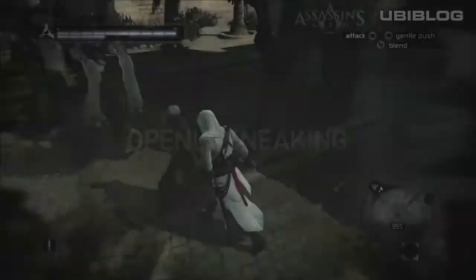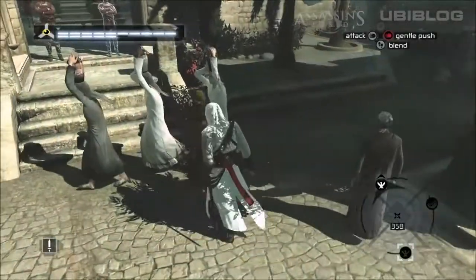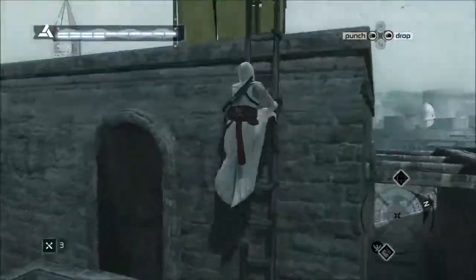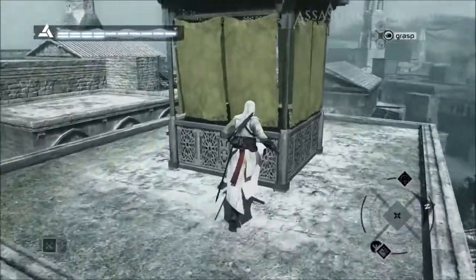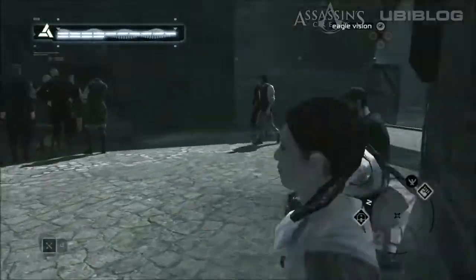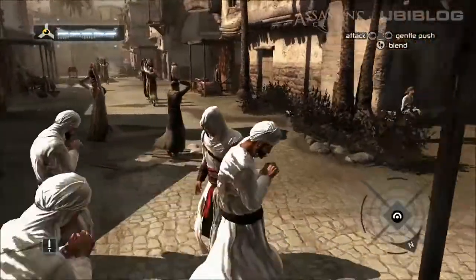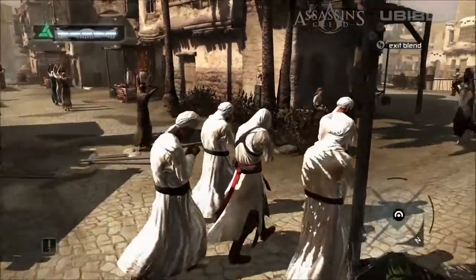Altair couldn't disappear into crowds like his successors, but he could gently push through them to avoid raising suspicion. To truly avoid scrutiny, though, he had to duck into hiding spots, sit on benches, or pretend to be a scholar, and that last one meant keeping his hands folded, his head bowed, and his walks slow.